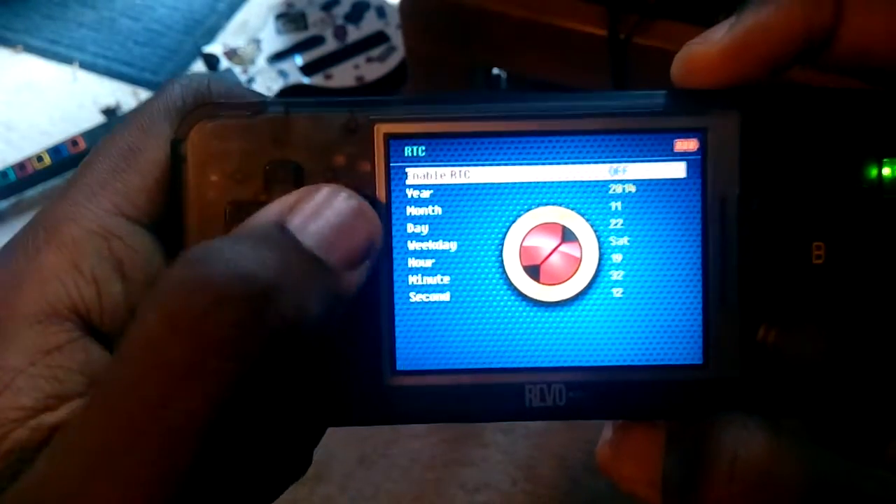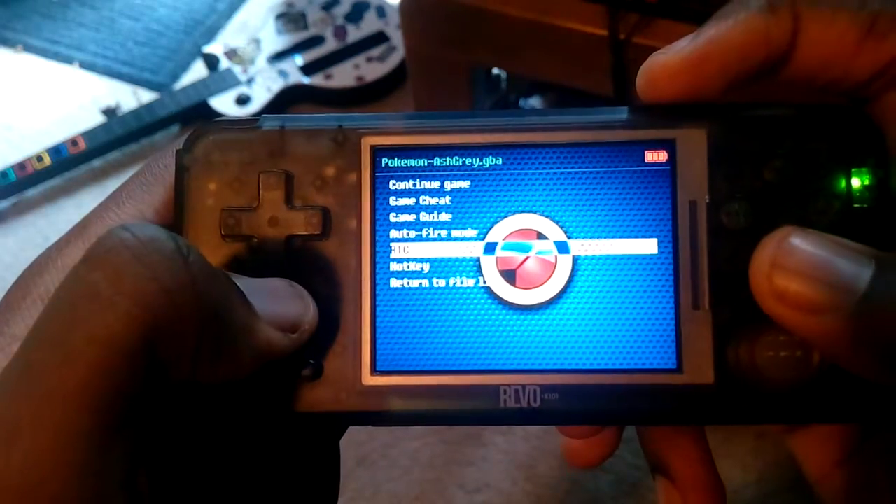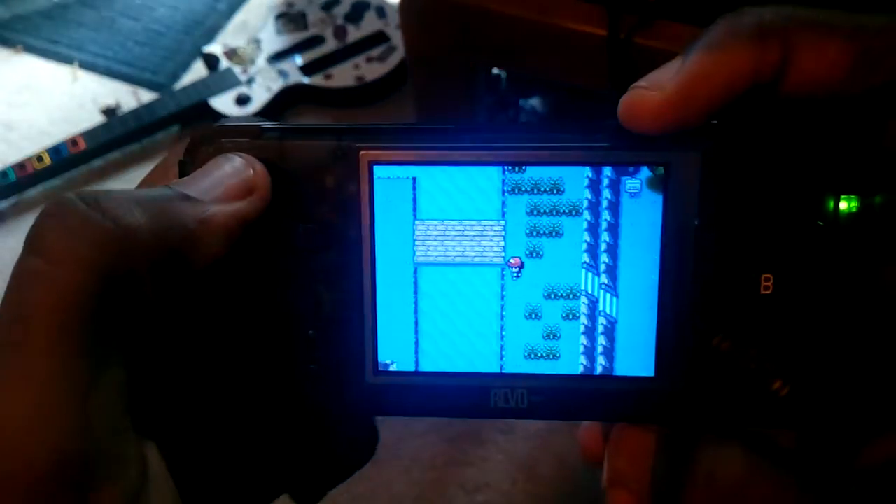So let's go ahead and turn the RTC on. Just press the right arrow to change it. And now let's go back to the game and see what happens. Continue game.